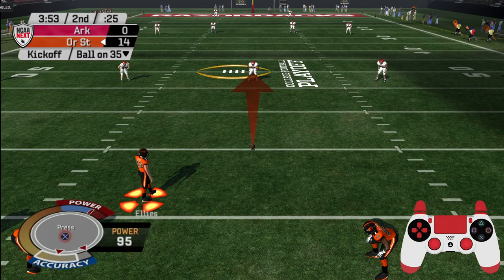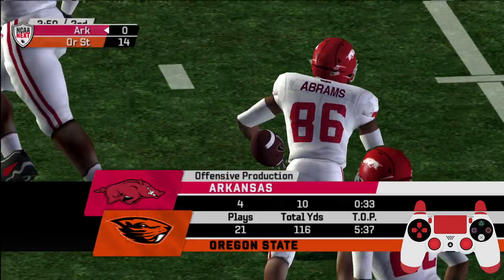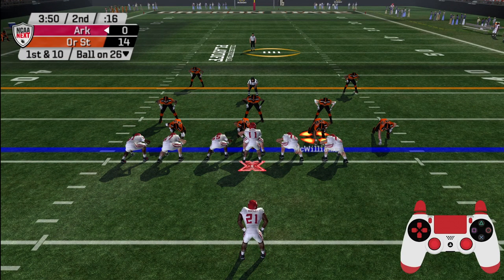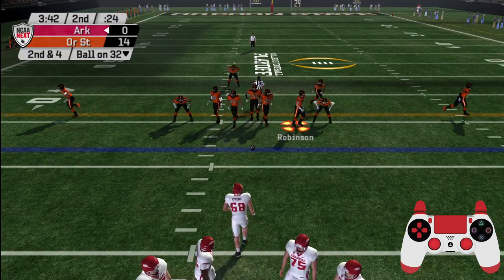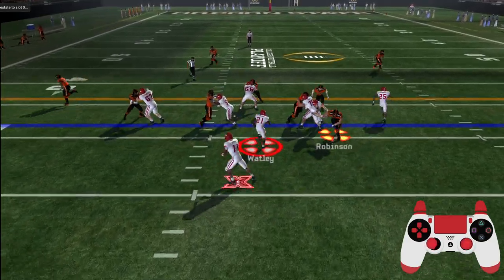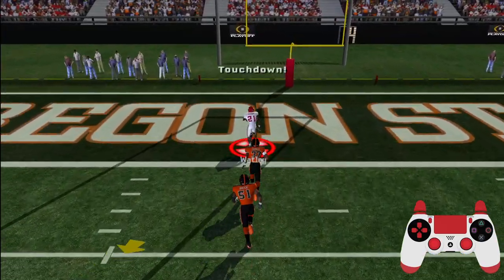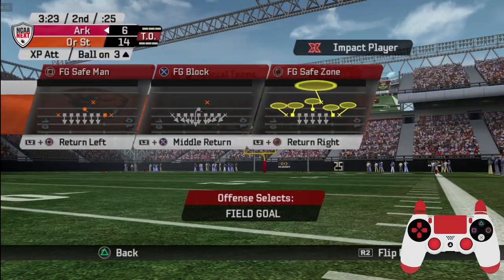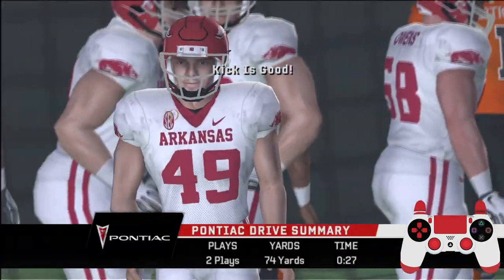Everyone's lined up for the kickoff — Abrams passes the five. They'll go to work at the 26. The Razorbacks come out in the ace formation. On the ground with the tailback — they make the stop, a nice six-yard gain. Second and four, all on the 32. Moore with three wide receivers — juke move, has some daylight, sheds a tackler, at the 40, inside the 30, to the 20... touchdown, Razorbacks! And he hits the PAT. Here's the Pontiac drive summary bringing you fuel for the soul.